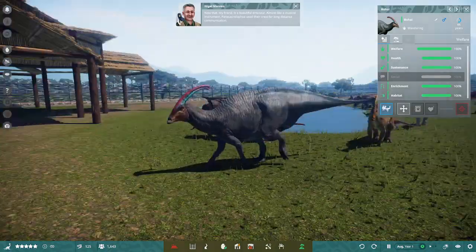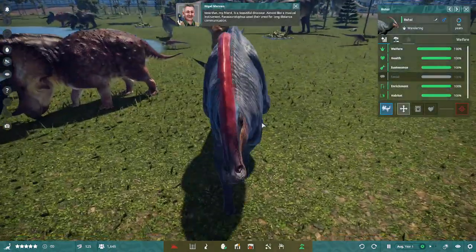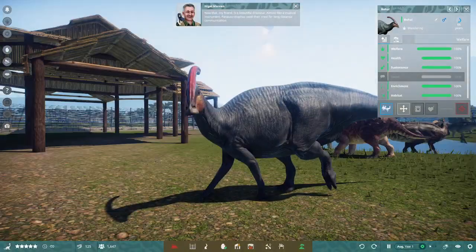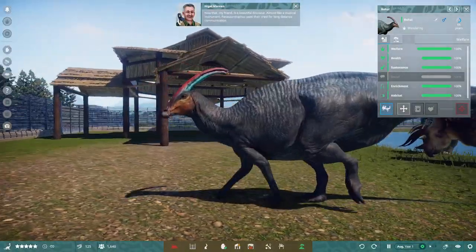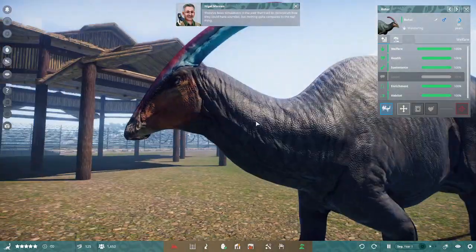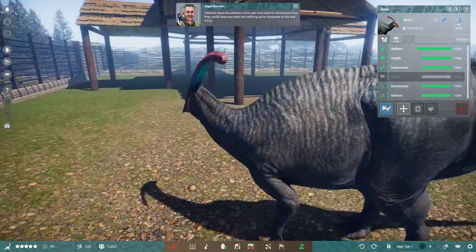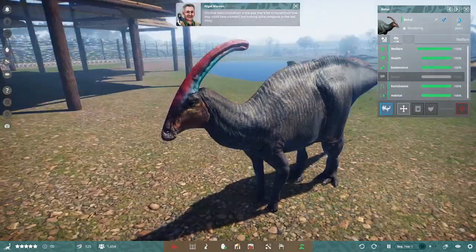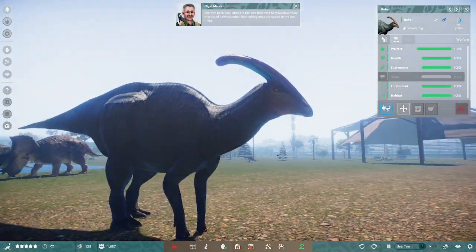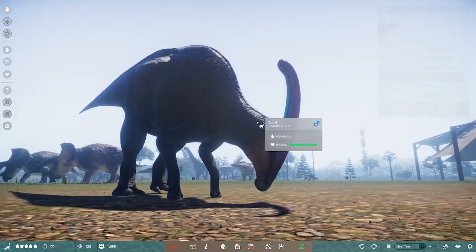Oh, Saurolophus. Now that is a beautiful dinosaur. Almost like a musical instrument, Parasaurolophus used their crest for long-distance communication. This is Saurolophus osborni. They tried to reconstruct how they could have sounded, but nothing quite compares to the real thing. Isn't that a pretty picture?